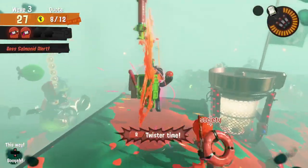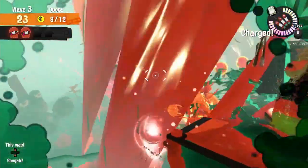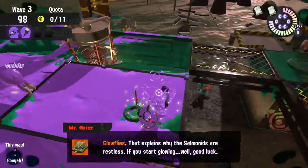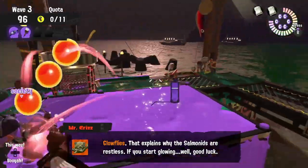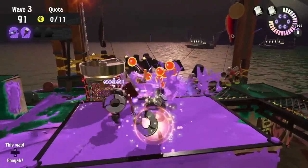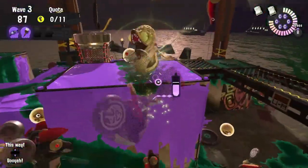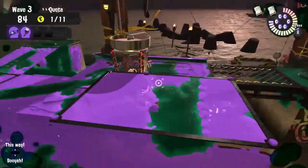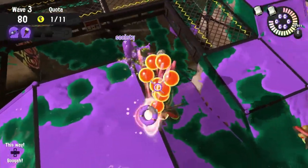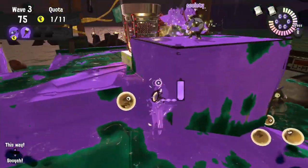For occurrences on Spawning Grounds, whenever we have a Glowflies or a Grillers occurrence, it works best to stay right by the basket on that higher platform. For Glowflies, we have to make sure we're always dealing some kind of damage to the horde as it's coming in. Since there are three shooters, it'll be helpful if someone's firing at the horde before it gets to the ramp, either on the left or right side of the basket. As long as the 52 Gal and the OctoBrush are always dealing damage to that line, the H3 and the 96 Gal can do support — dealing damage to the Goldie on approach and doing some extra egg running.